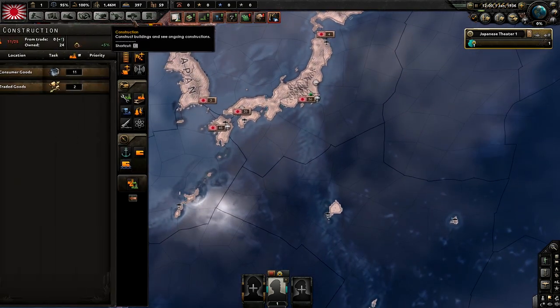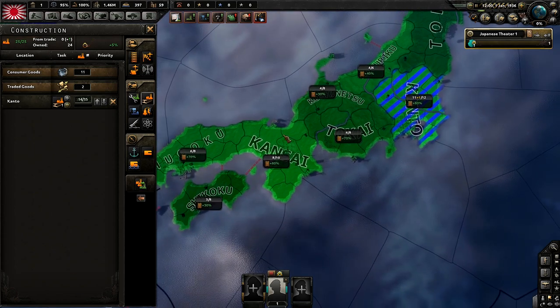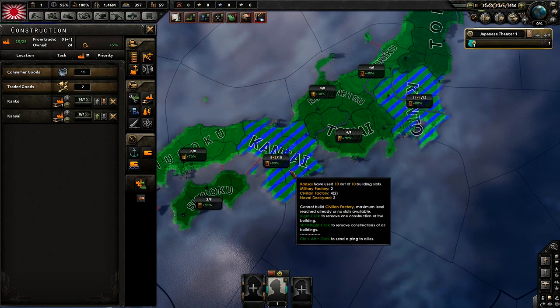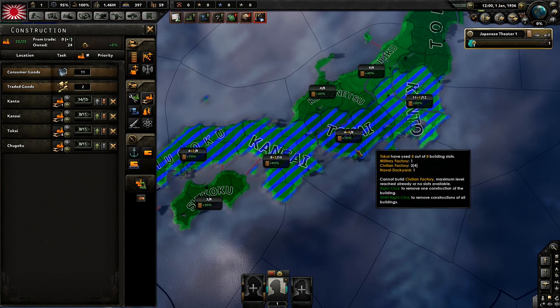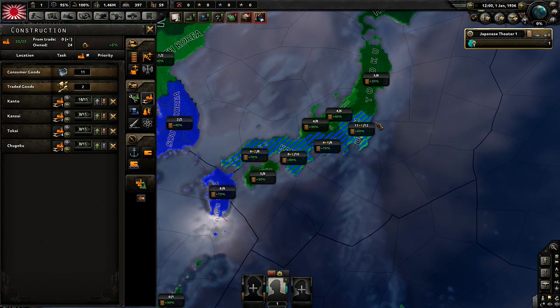For construction you're going to be building civilian factories throughout the entire year, starting with these two areas because they give the biggest bonuses for building, and then these two areas here. This will allow you to build civilian factories a lot quicker than normal.